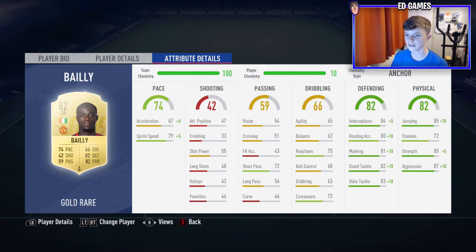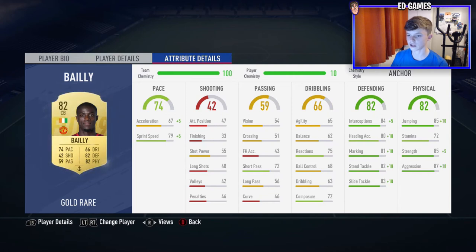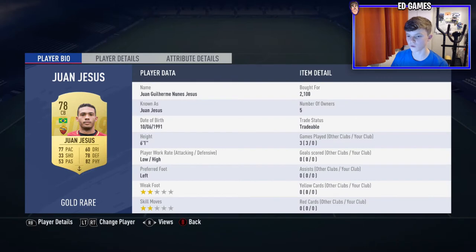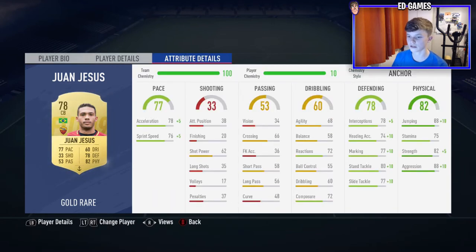Five foot nine isn't bad, and then all-round stats — good stamina, jumping, aggression, stand tackle, slide tackle. I've used him for 57 games; he's really really good. Medium/high, six foot two, absolutely amazing — three star weak foot, which is great. Good acceleration and sprint speed, and the defending and physical are so good: jumping goes up to 95 with an anchor, strength up to 90, aggression 97. He's amazing. Juan Jesus — the other one — six foot one, low/high, so he'll be even more defensive. Only two star weak foot but it's fine. Anchor on him as well, really good acceleration and sprint speed, great jumping, aggression, and strength.